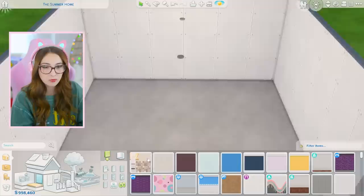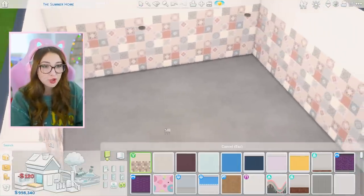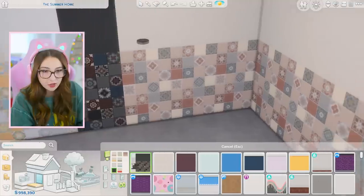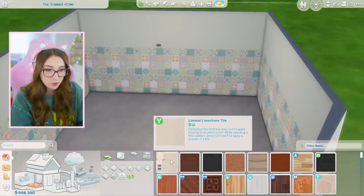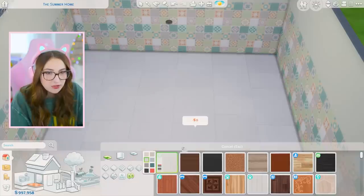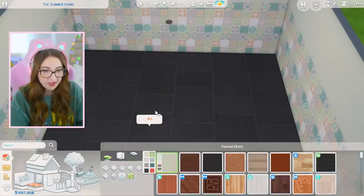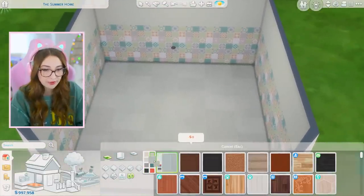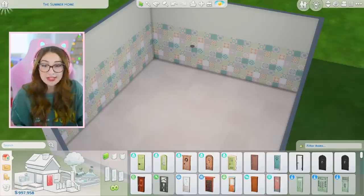Let's start with flooring and wallpaper. We've got this brand new wallpaper and it is so beautiful — look at some of these swatches. For flooring we get a limestone tile with swatches including pure white, gray, black, green, blue, dark blue, and red. And that's it for build mode.